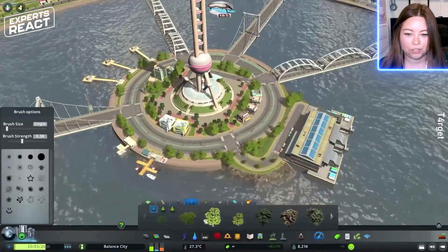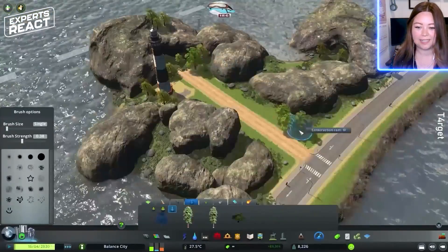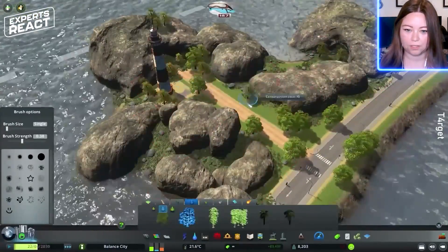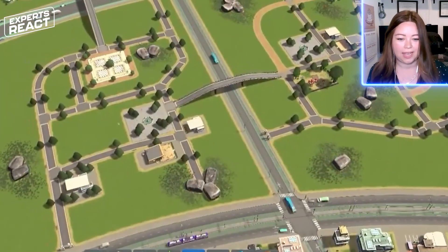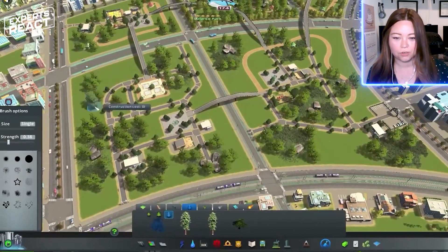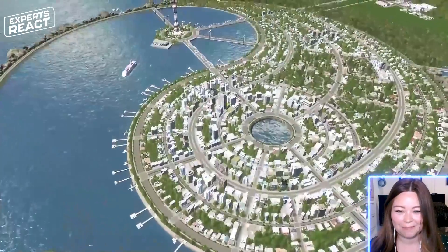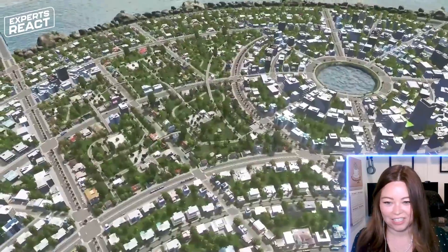I'm planting some trees. Trees are really great for erosion control too, because the roots can actually help hold the soil together, so any sort of trees or vegetation can be really useful for erosion control as well. So pretty — this looks like a vacation destination, almost like a man-made island or something.